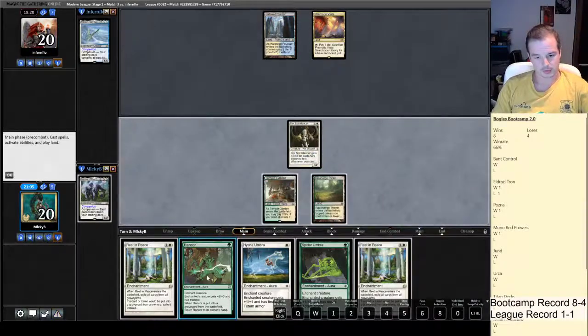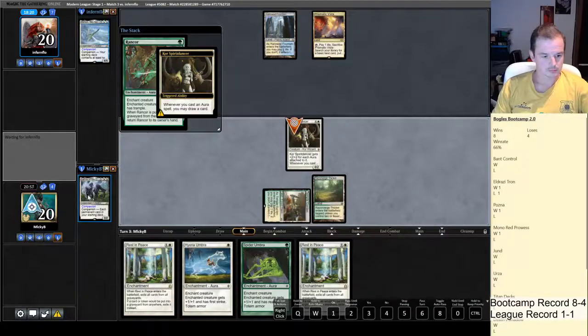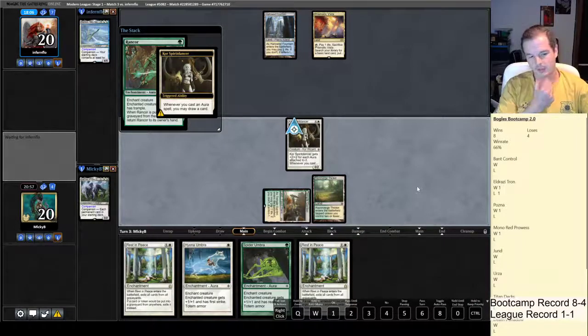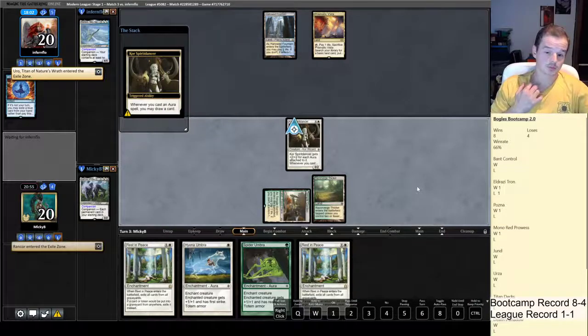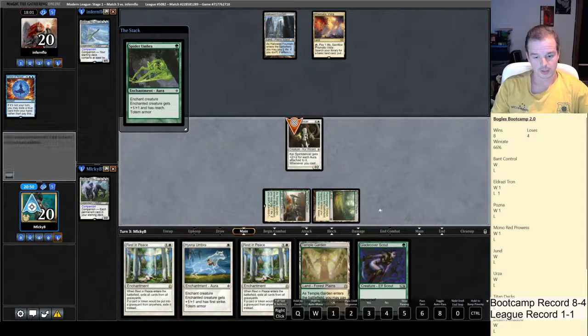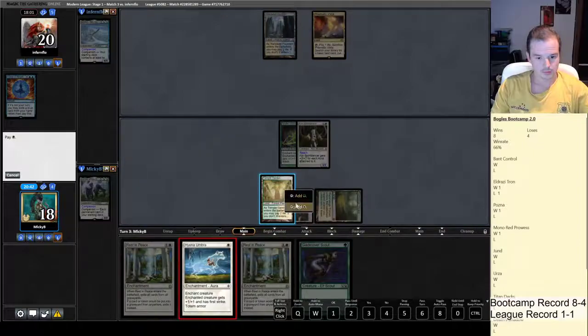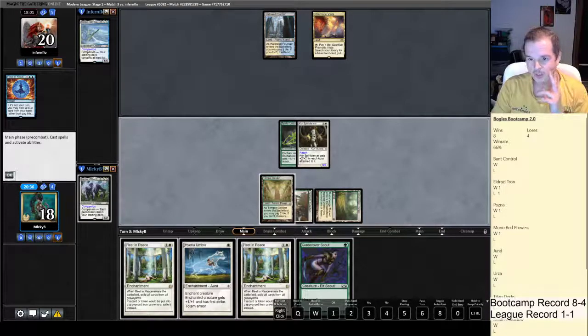We'll run out Rancor first. I'm pretty sure he's got the Path if he's thinking about whether or not to try and get more value. Force of Negation — okay, that's fine. Let's go with Spider Umbra, it's obviously weaker. It's annoying that Rancor got exiled.